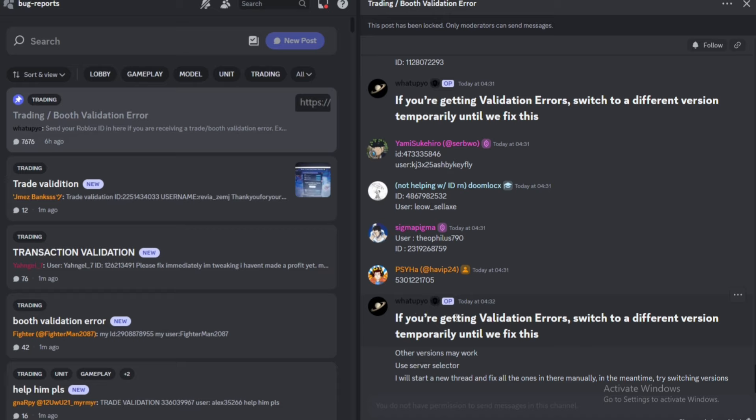As you can see, if you're getting validation errors, switch to a different version temporarily until they fix this — other versions may work. Use the server selector. So yeah, this bug is really a nuisance. As of right now, if you want to fix it, you can just switch your server. Just change your server and it should work.